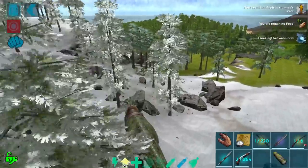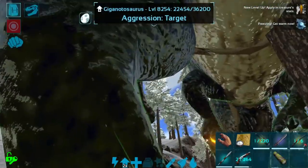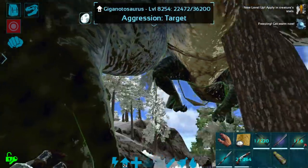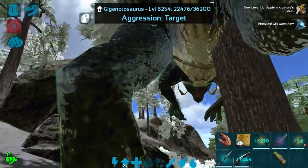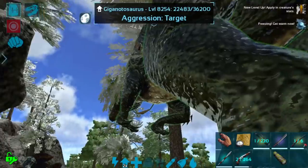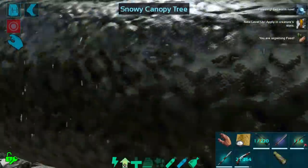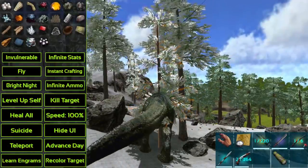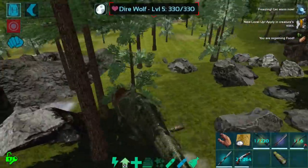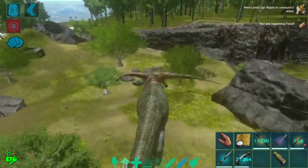Our stamina is actually amazing — oh no, that's going to hurt. We raged! I've got to be really careful. He's a raging giga, he's super upset. There we go, that hurt a little bit. Let's go ahead and heal him up. I just need to be really careful not to fall down hills at this speed because that won't go over well. I can basically ignore everything on the map.